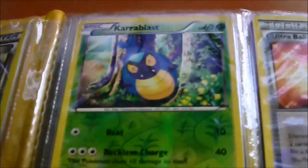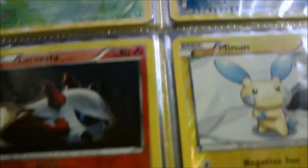These are from Dark Explorers now: Crobat, Ultra Ball, Larvesta, Minun. Zoroark, which is a rare, so that's a dollar fifty. Axew, which is also rare. Enhanced Hammer, Hooligans Jim and Cass. Vanillite, Heatmor.